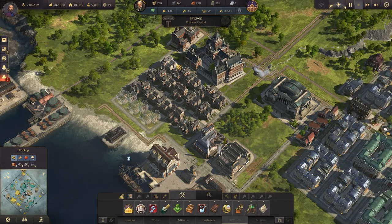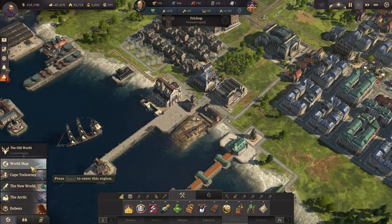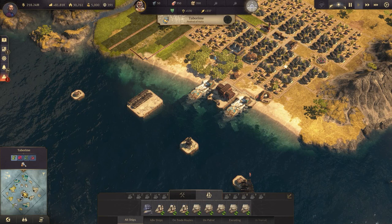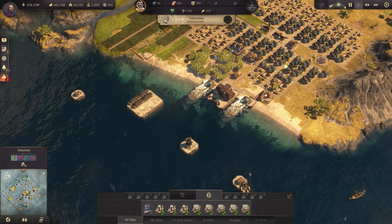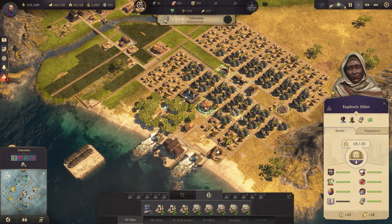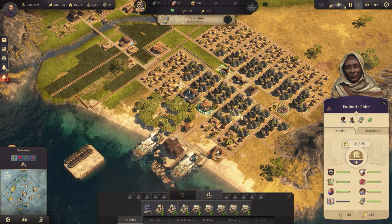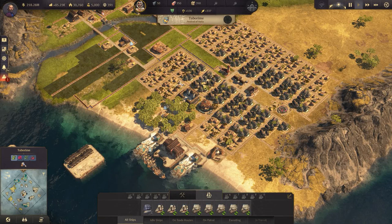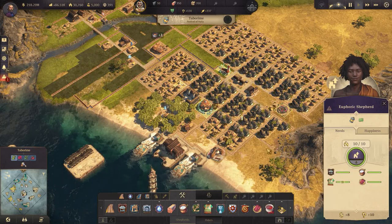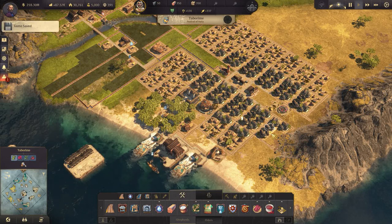You can unlock the scholars by completing tasks in BESA. The process to unlock scholars is to reach 300 elders. As you all know, you can unlock elders by upgrading from shepherds to elders and fulfilling the needs of the shepherds. Once you get 300 elders, that's when you can unlock the scholars.